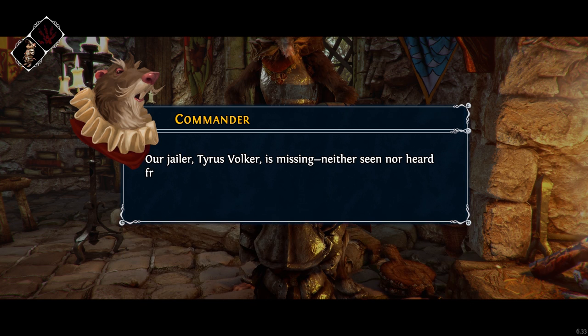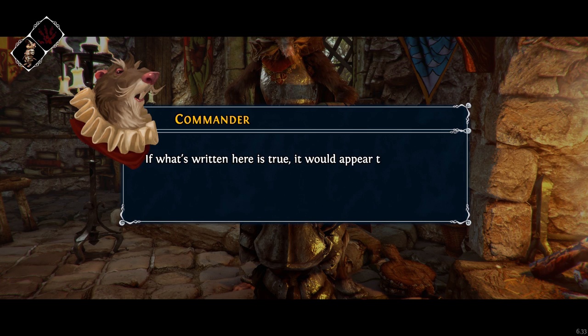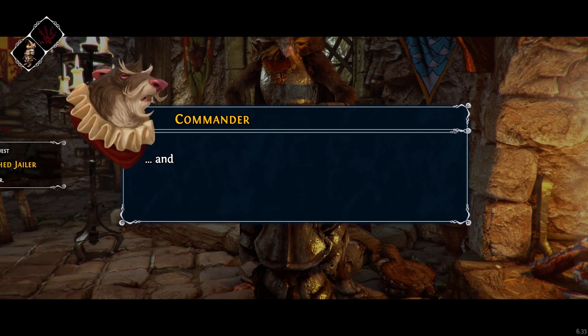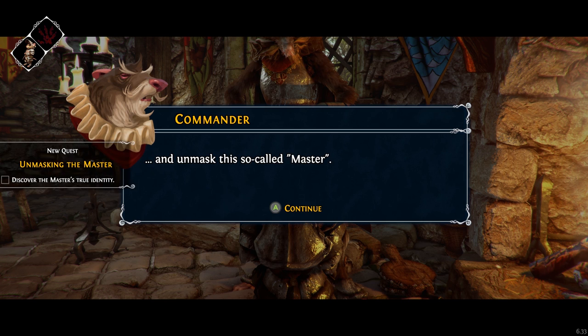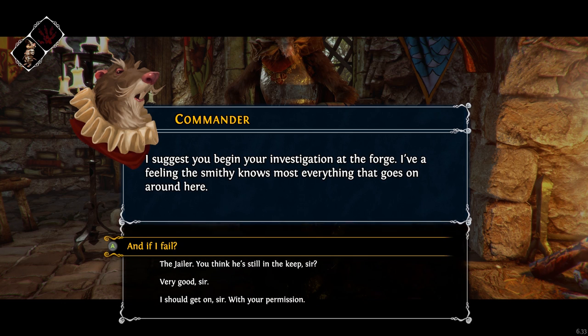Our jailer, Tyrus Volker, is missing — neither seen nor heard from since the last blood moon. A journal was found in his chambers. It describes a band of smugglers operating out of this keep, led by some miscreant known as the Master. If what's written here is true, it would appear that as many as five members of this garrison are involved. I want you, Scow, to identify these five smugglers.